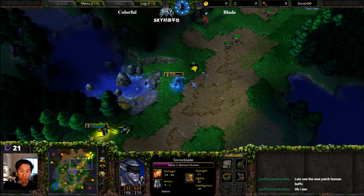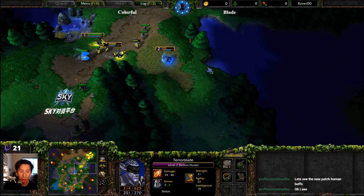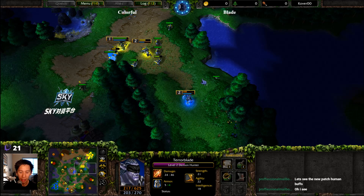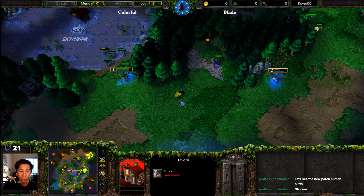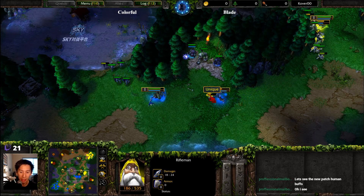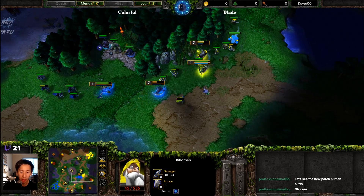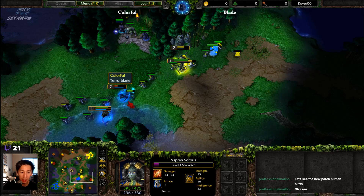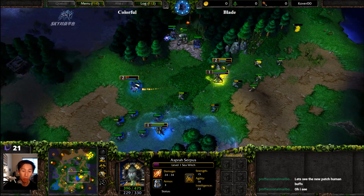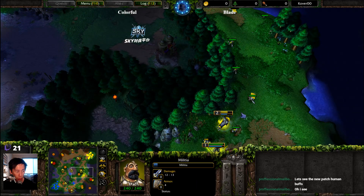Colorful is actually investing quite a bit of time and hit points trying to take down that one Rifleman, and the Demon Hunter is down to 219 hit points. Was the juice worth the squeeze there? It might be if he gets a second Rifleman, and that does seem to be the case. That Rifleman looks like it will get taken down — but one more shot from the Naga Sea Witch would have been enough. The Rifleman is able to escape back at maybe 5 or 6 hit points now with that natural regeneration.